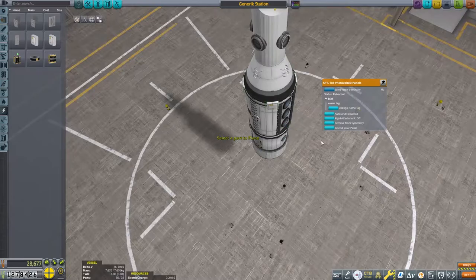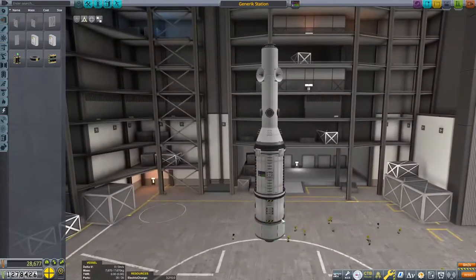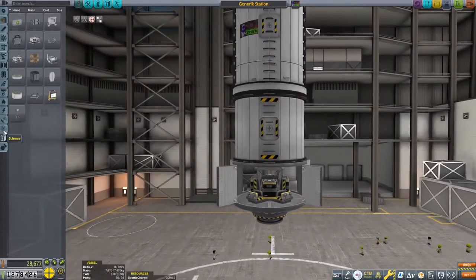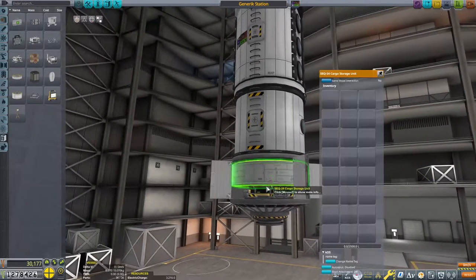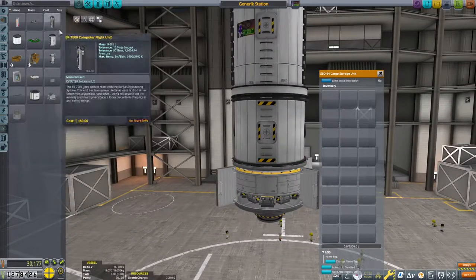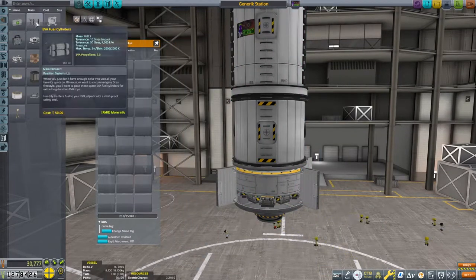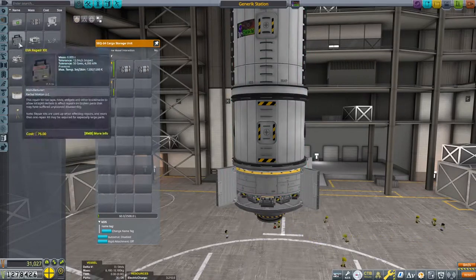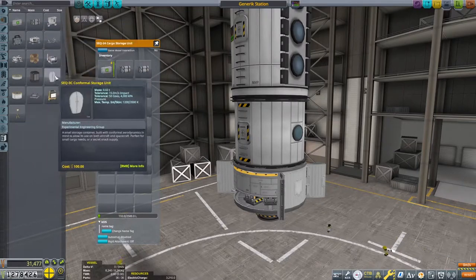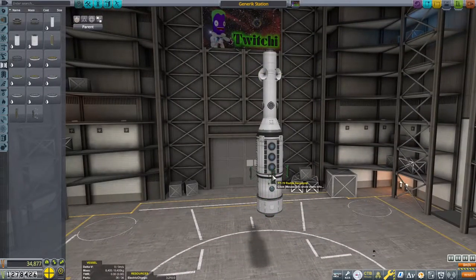Things are going to be a little different with this rebuild since I didn't quite remember exactly how it was done and also made some upgrades. It had failed to save, so I replaced two structural fuselages with a Making History structural tube, and replaced the fairing with a service bay. There's a probe core inside, a bunch of batteries, and a cargo container for struts and ground science. Now we've got to think about how to lift this not just to orbit, but to orbit of the Mun and Minmus.